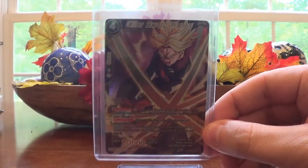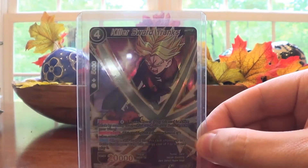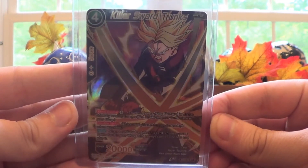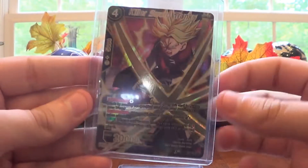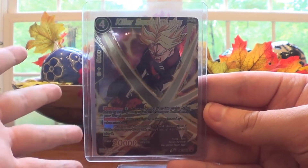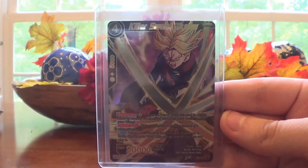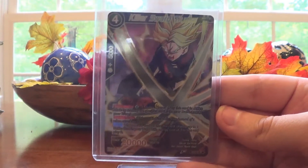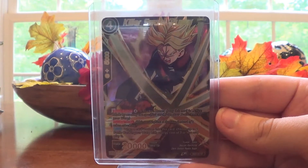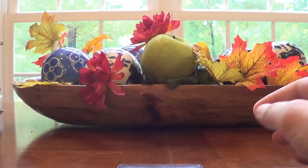Then we have Killer Sword Trunks. This one's holo is a bit more like a super rare — it's got the regular holo foil but also has gold throughout. This is not actually a super rare; it's a Structure Deck exclusive card. I bought a structured deck intending to build with it, but I decided I didn't like the play style after trying it out and broke it down. So if you don't want to buy the whole deck just to get this Trunks, I am selling it. I'll also sell the non-holo version in the future.